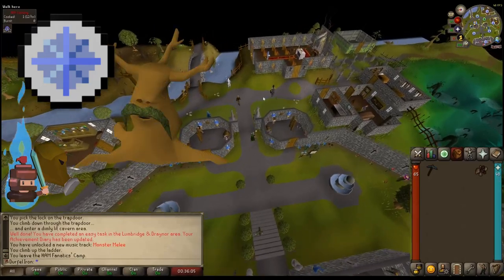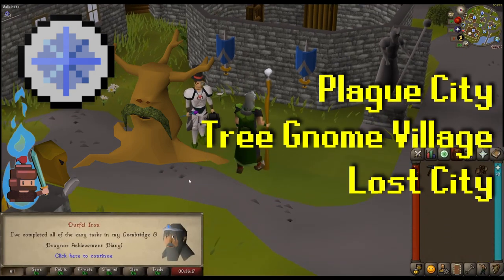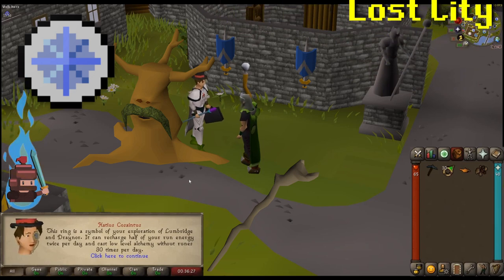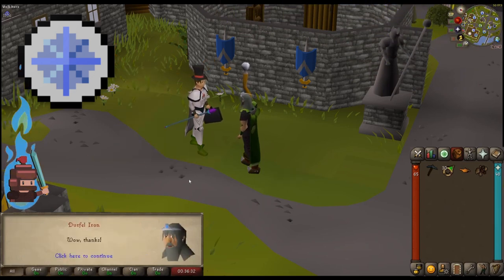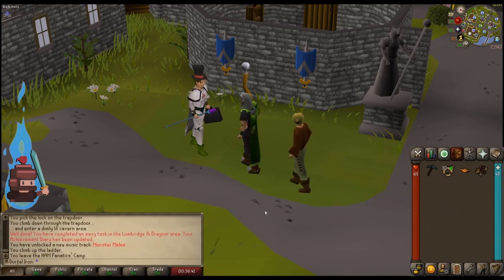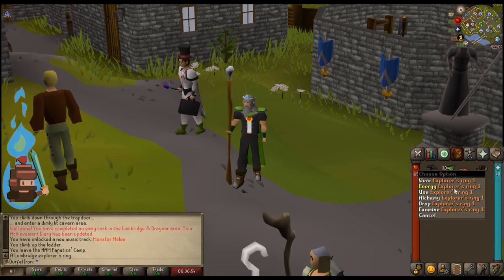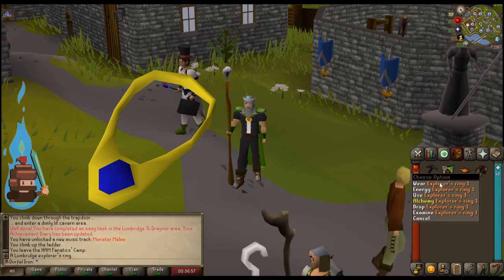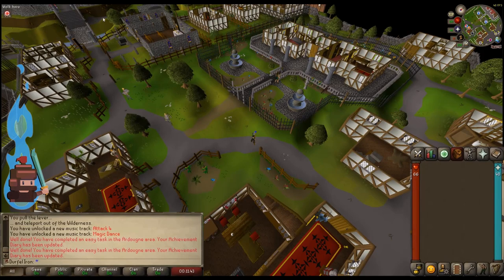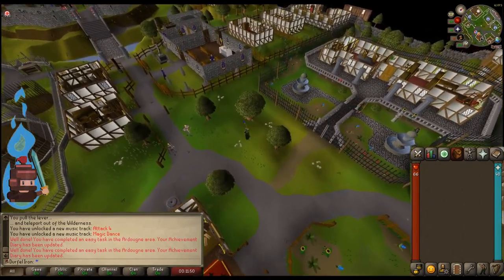Tree Gnome Village quest opens up the spirit tree teleports. I also did the Lost City quest, which is the first step on the route to opening up the fairy rings — you need to complete Fairy Tales parts one and two to fully access the fairy ring network, so I'm working on that. I also crafted a lot of games necklaces and rings of duelling for additional teleports, and the games necklace is one of the prep steps for Winter Todt because you can teleport right to the Winter Todt camp.